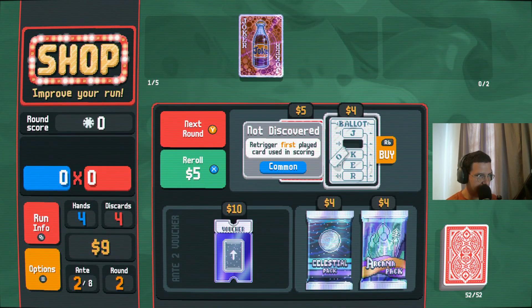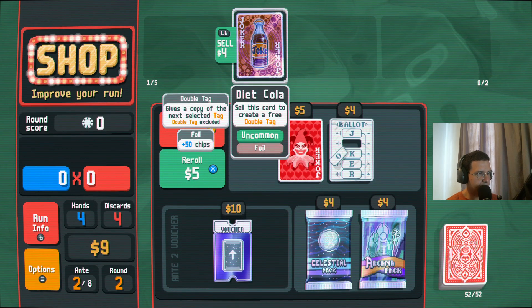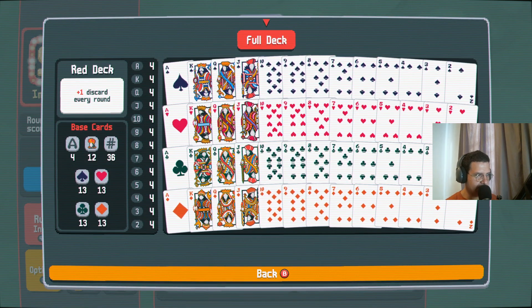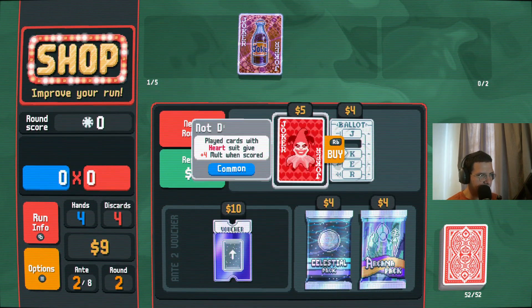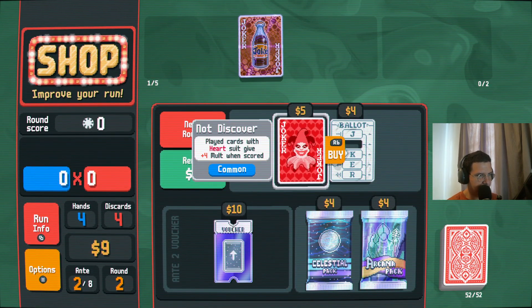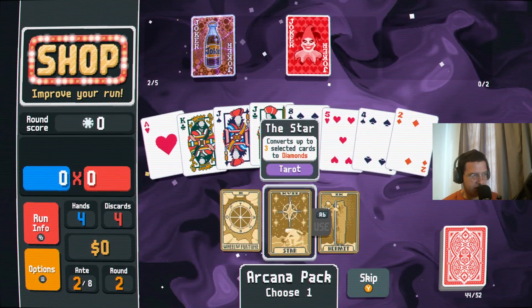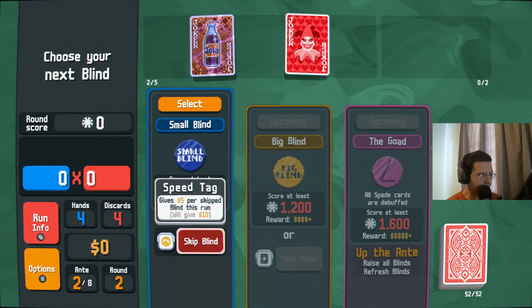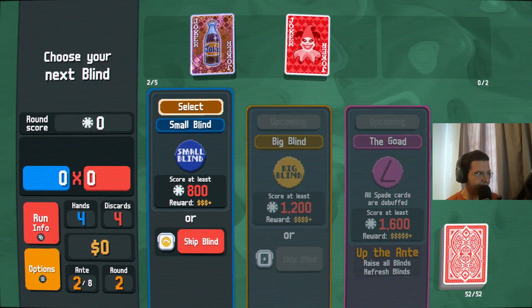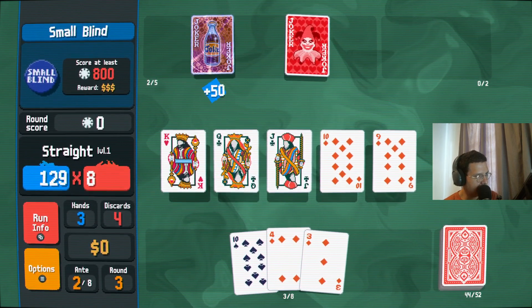If we add 50 times 2 — yes it is enough. All right, got nine dollars. Hearts — re-trigger first played card. Not really that great. Long term, if we want any chance of succeeding, we're going to have to manipulate our deck and try to get five of a kinds or flush fives if we're lucky. We'll take a heart and open a tarot. Wheel of Fortune — doubles money. Double zero is zero unfortunately. Didn't land for us but that's all right. We've got a negative joker coming up, unfortunately useless for us in this run, but got a nice straight off the bat. Only one heart. Plus 50 chips and it's enough.